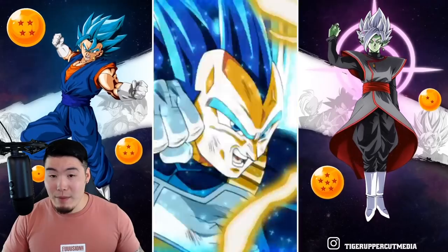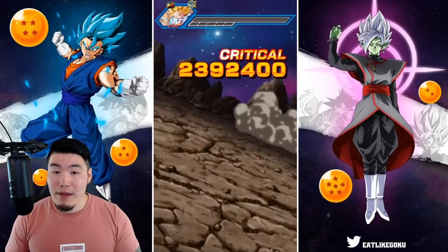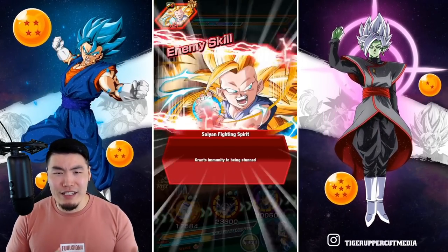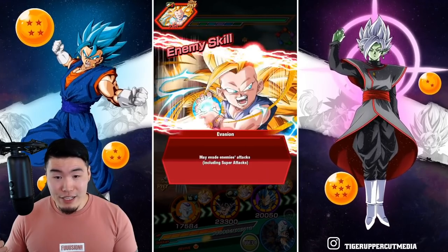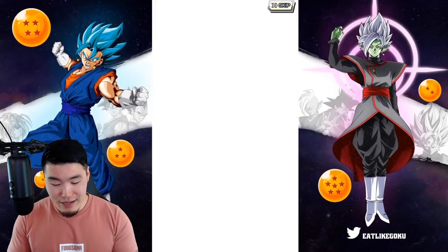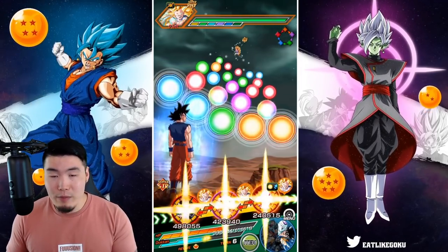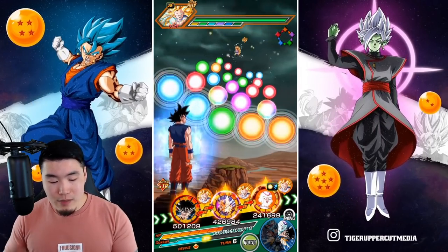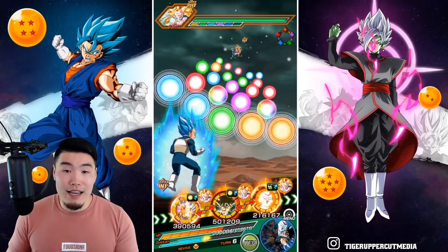We did take quite a bit of damage there because we took a super in the past and that lowered defense. I think our defense just got lowered again, so that friend Vegeta isn't going to be super tanky anymore — kind of unfortunate. I still think we'll be okay. This event is still pretty hard, but comparatively speaking, it's not nearly as bad as it used to be.